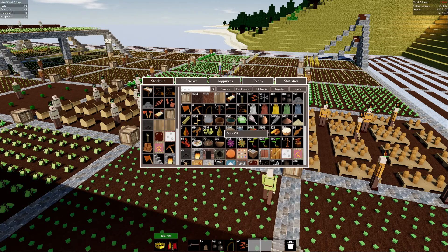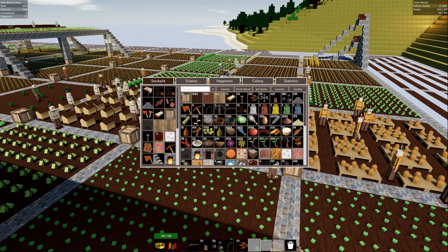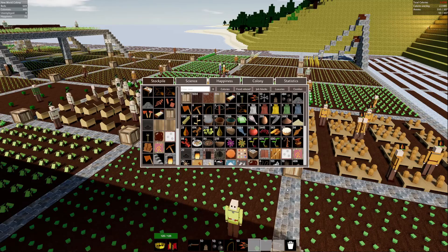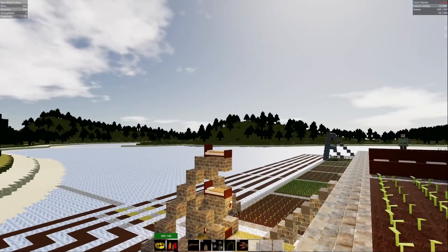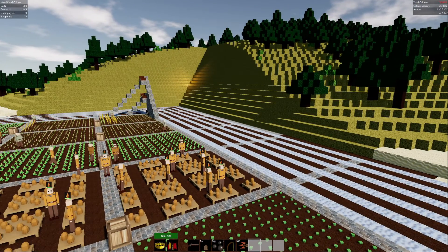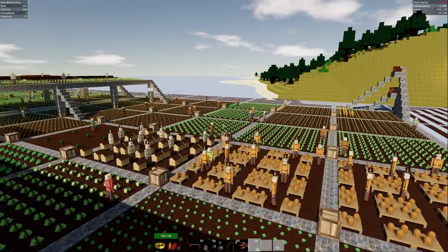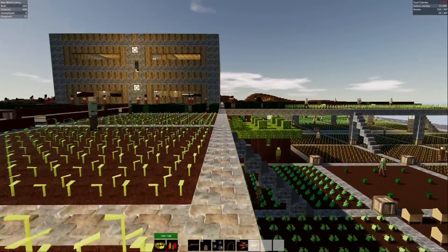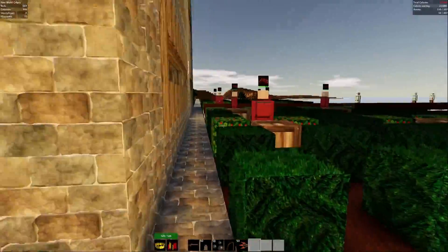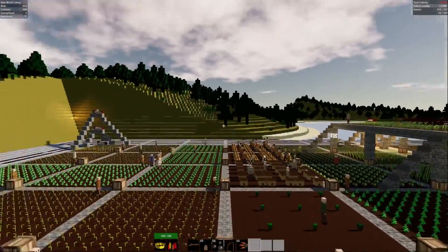I've actually got a lot of wheat now, but that will plummet down to zero in no time at all. The other problem I have now is that I've gone from a manageable zombie situation to an almost unmanageable zombie situation. I'm going to need a lot more guards — a lot more. I think for the first time in a long time I'll take you guys through a nighttime period.